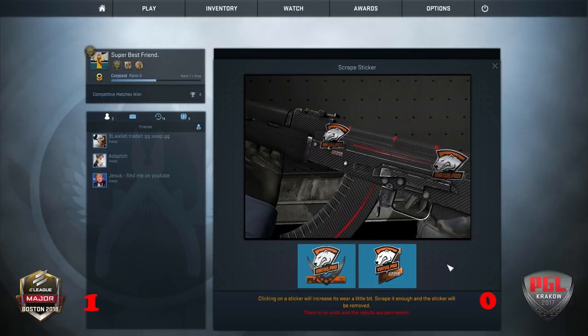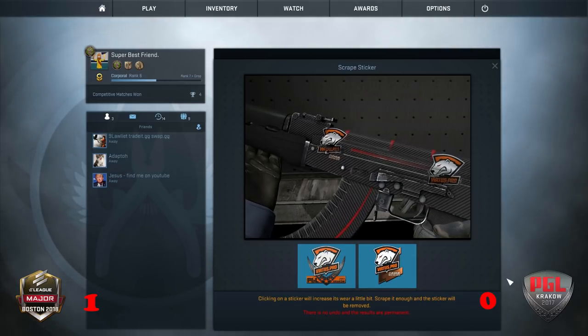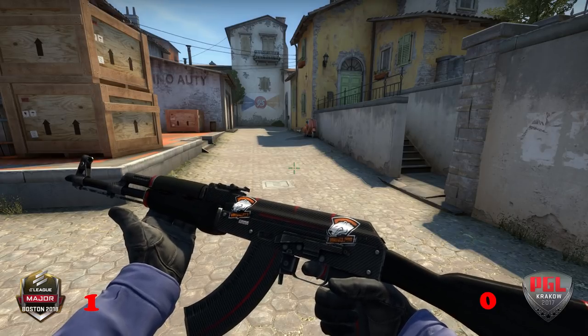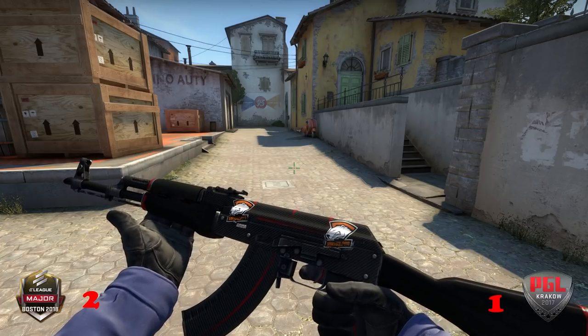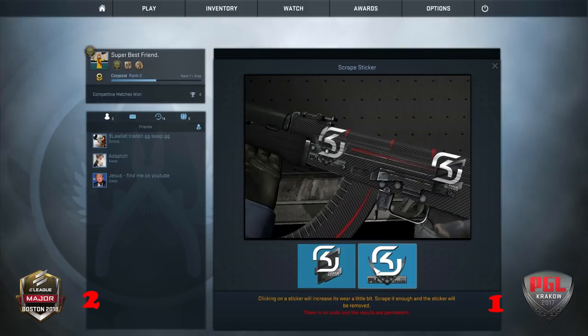That damaged the sticker a little bit, but it did get rid of all the background. They're both a little bit battered, but let's compare them in-game. Unfortunately, the background stands out quite a bit more on the PGL sticker than I'd like. I'm going to give this one a tie overall, because although the Boston sticker is smaller and a bit scratched, there's just so much ugly stuff around the PGL sticker that I think it sort of turned out kind of even.